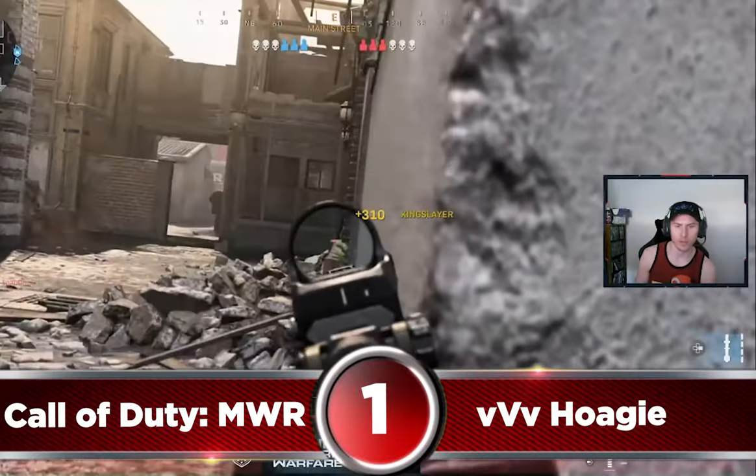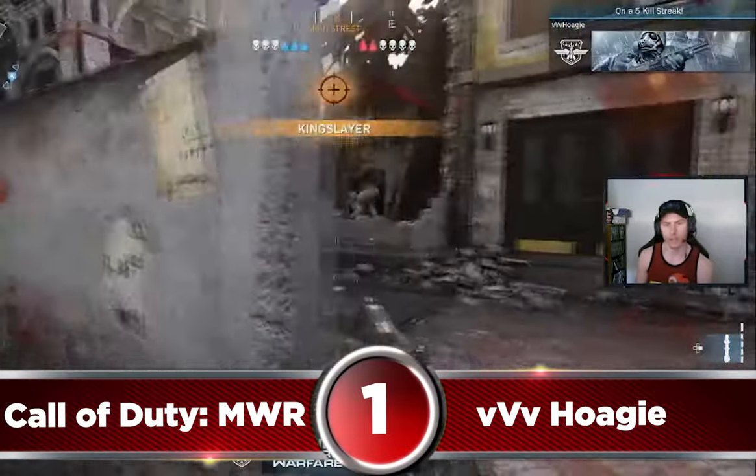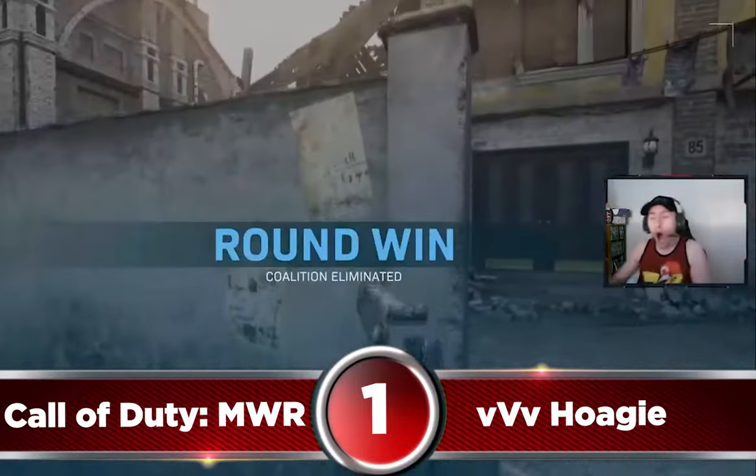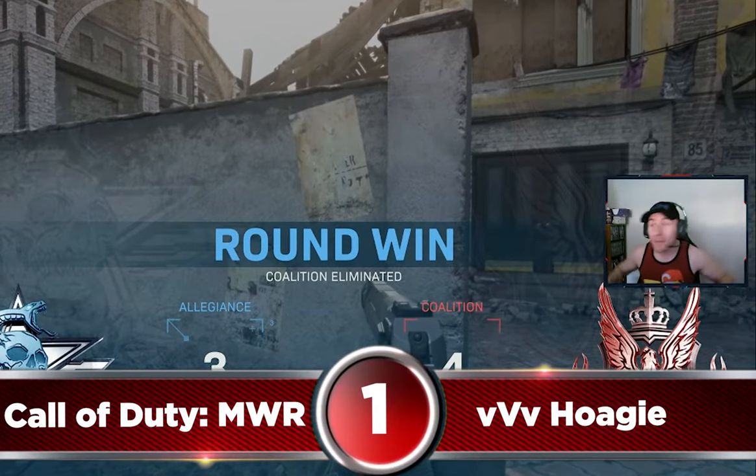The number 1 spot of the week goes to Hoagie on search and destroy as well. He picks up the quick double kill on enemies pushing the middle lane and then turns the corner when he hears enemies near him. He knows his primary is low so he pulls out his deagle and works some magic to get the collat and game winning kill.